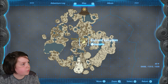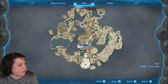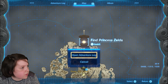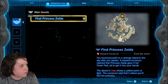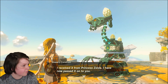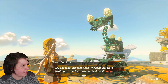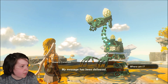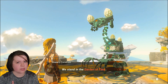Use the features of the Purah Pad. Whoa! This map is already all the way to — what is that? Find Princess Zelda. Select Open Adventure Log. I received it from Princess Zelda and have now passed it on to you. My records indicate that Princess Zelda is waiting at the location marked on the map. My message has been delivered. Where am I? We stand in the Garden of Time.